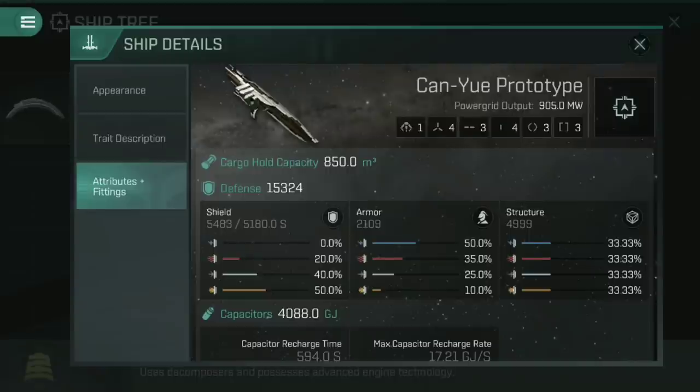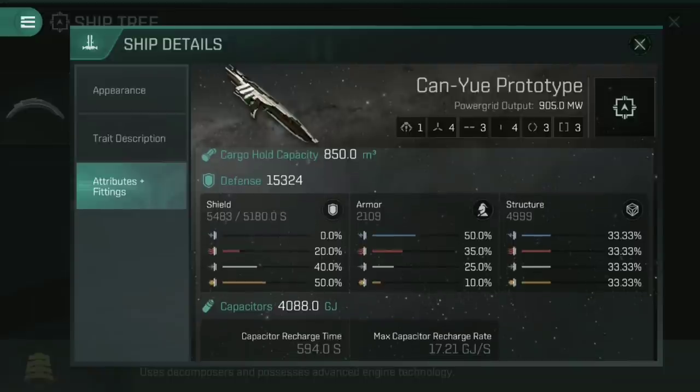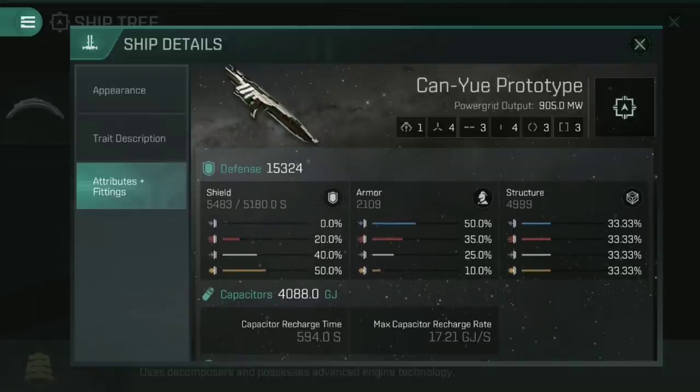Looking at the Can You prototype's attributes and fittings, from its fitting profile you can see it's got one drone tube which takes a small or medium drone — mainly for support purposes — four high slots, three mid slots, four low slots, and then three of each of the rig types. Its defenses are fairly solid but actually a little bit low compared to most battlecruisers: 15,324 total, the majority of which is in shield at 5,483. The armor is absolutely piddly at 2,109 and the structure is 4,999. This means you'll mainly be shield tanking — once you hit that armor it will fly by faster than you can imagine, though the structure does hold out for a fairly lengthy period of time.